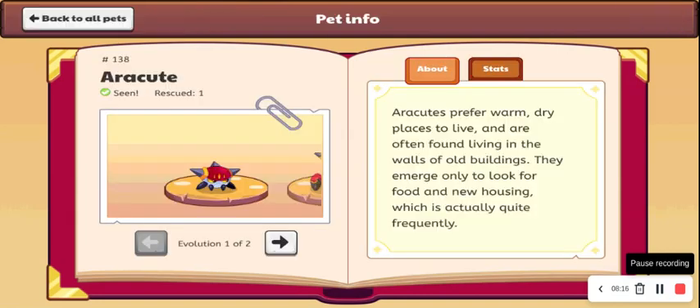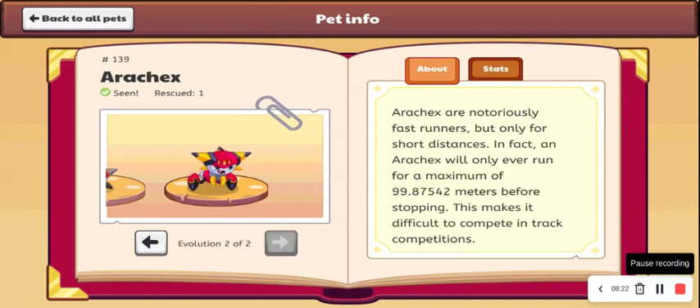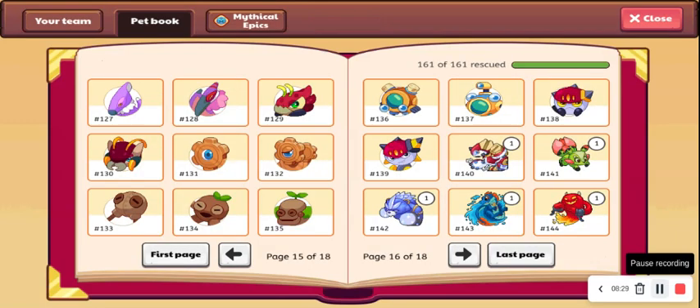So then we have Arocute — I'll give this one a B. And I'll give this one an S — this one looks insanely cool, the colors are perfect. Okay, so now we're to Epics, which we are not going to do. I will make an Epics tier list if this video can get, let's say, 10 likes. So if the video gets 10 likes, I will do an all Epics tier list.